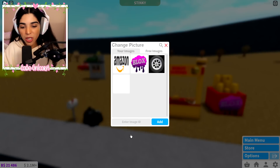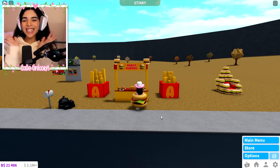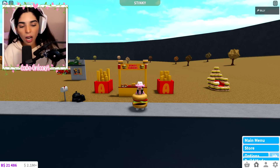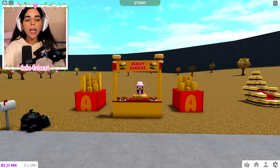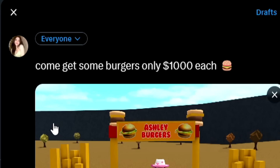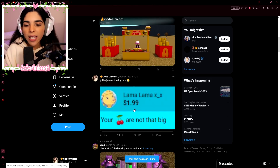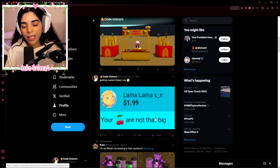I went ahead and uploaded the decals. Let's change the pictures — there it is, Ashley Burgers! She's looking fantastic. We'll change the fry boxes to the A decals as well. There she is — my little scam burger stand. The fries are a little on the sides but I couldn't move them because of the roof. Last but not least, it's time for the scam — let's open up the neighborhood and post it on Twitter. Come get some burgers, only a thousand dollars each!